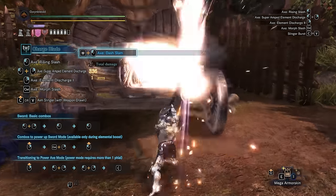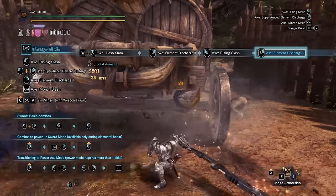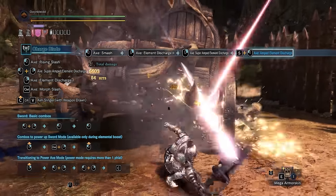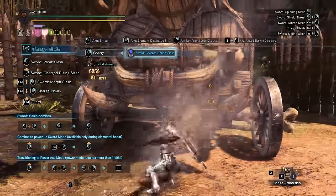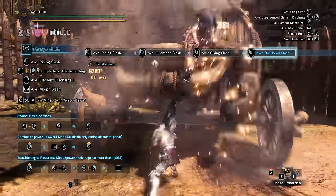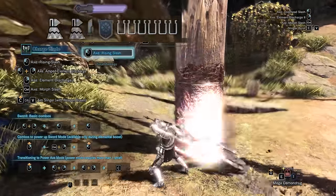Here are some of the recommended axe attacks to use after activating powered axe mode. Canceling your SAED to AED will only consume one phial and prevent you from losing your powered axe, but make sure to store new phials before losing your powered axe. Avoid using the savage axe slash without any stored phials as it will not activate powered axe mode.